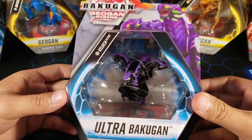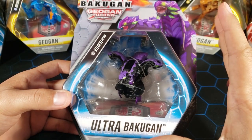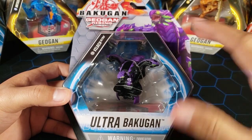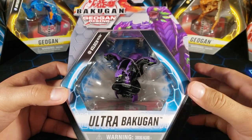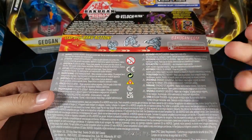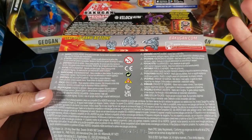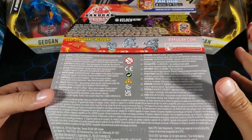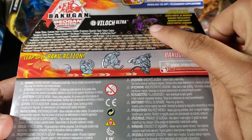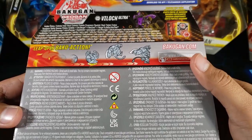Now let's get to this Bakugan. We have Darkest Vialoc Ultra. I think this is the only Vialoc Ultra that was released — I don't think there's any other faction. This one's actually pretty weird because I think this is an Amazon exclusive; I've never seen it in stores. The back of the packaging looks like an international release because it has a bunch of different languages. It doesn't even have the wave it comes in — I think it was just a one Bakugan release. Also up here, this is supposed to be Vialoc but I'm pretty sure that's Nilius.